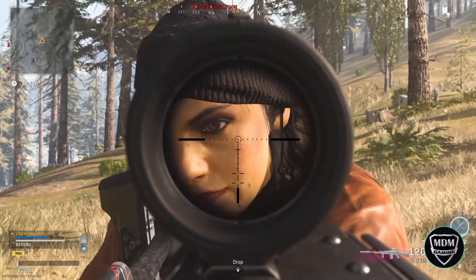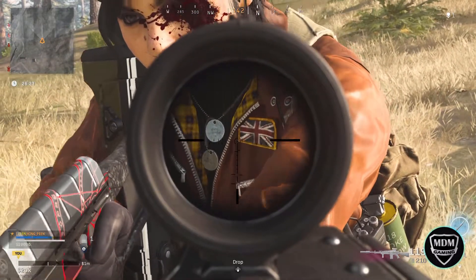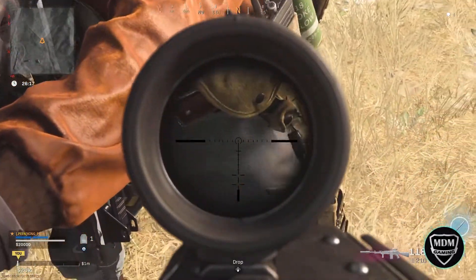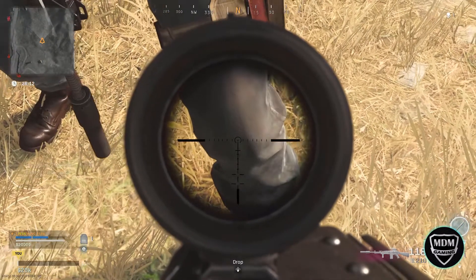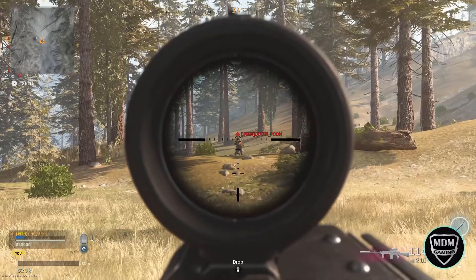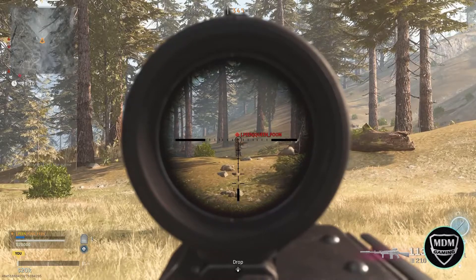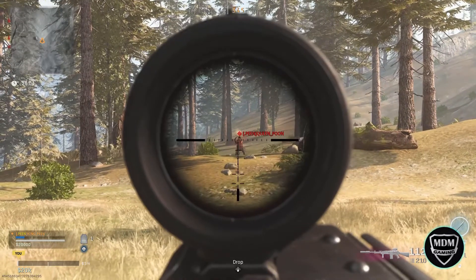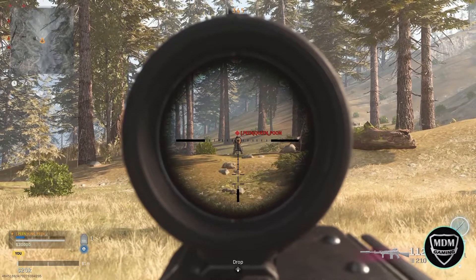When I was testing out the damage, I found that zero to about 40 meters out you were getting about 51 damage to the head, about 37 to the chest, and about 34 to the extremities — arms, legs, stuff like that. After that it looked like about 50 meters was the next cutoff, and from 50 out to about 150 meters — the farthest I tested — headshot was giving me 42 damage, chest was giving me 30, and extremities was giving me 28. Overall this is a pretty good damage profile, especially with the 720-ish rounds per minute.